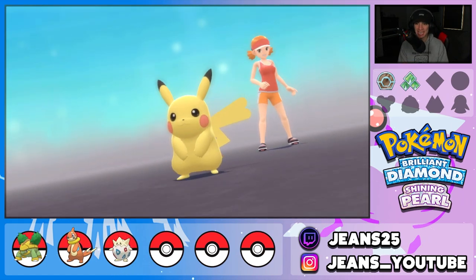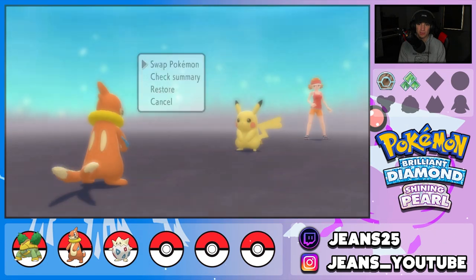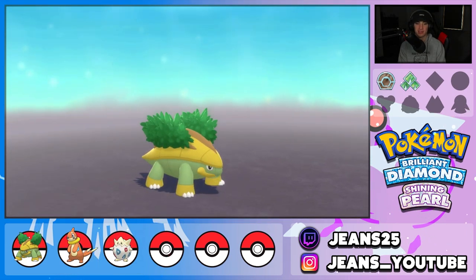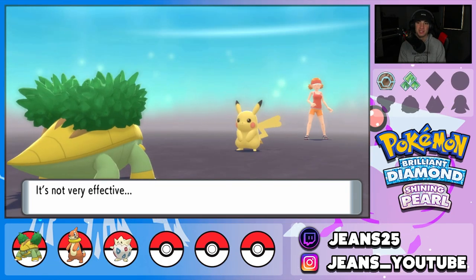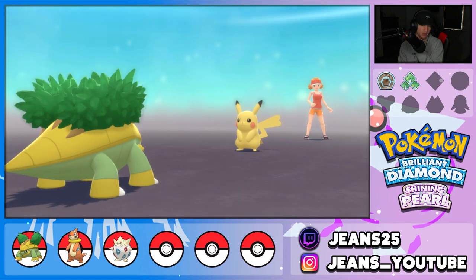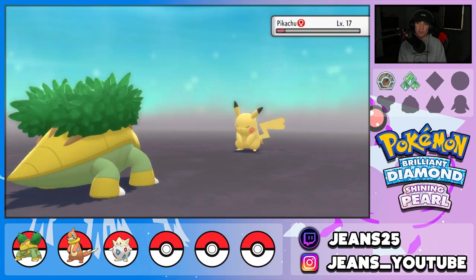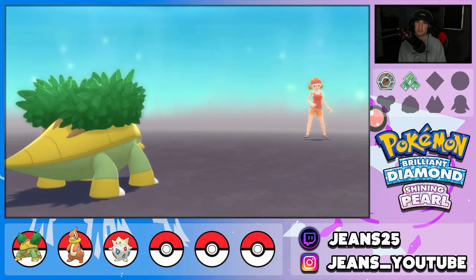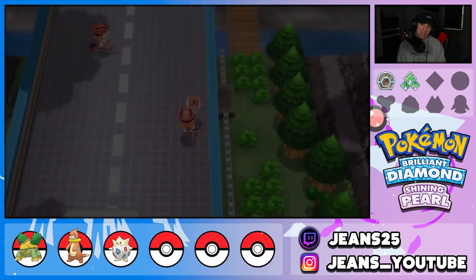I want all the XP for my Buizel because I'm trying to evolve it into a Floatzel in today's video. It's going to be cutting it close. This Pikachu has Electro Ball — that just reminds me of Pokemon Unite. I'm not really going to be using Togepi too much until it evolves because it can't do much damage. Togepi needs to evolve into Togekiss — we get the Shiny Stone after the sixth gym. But Togekiss is going to be a huge threat when we finally get it evolved.